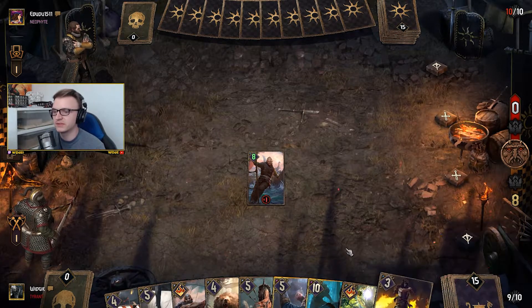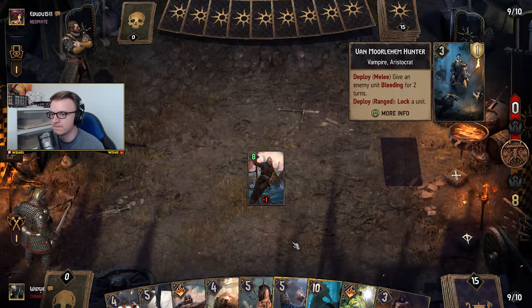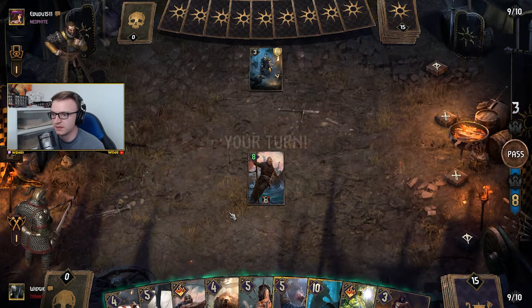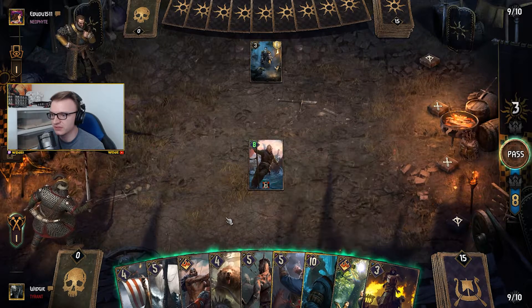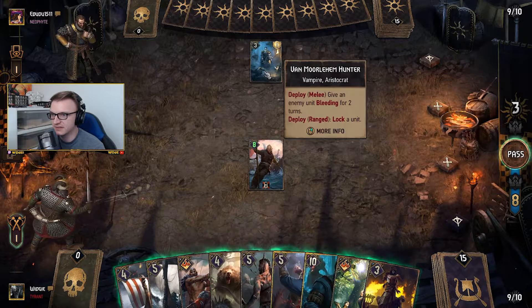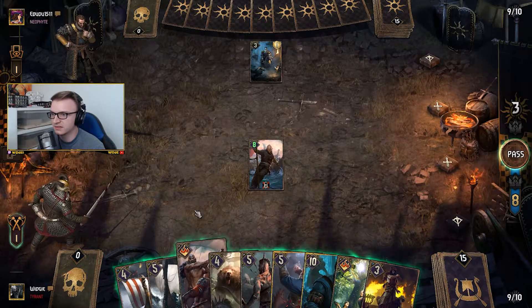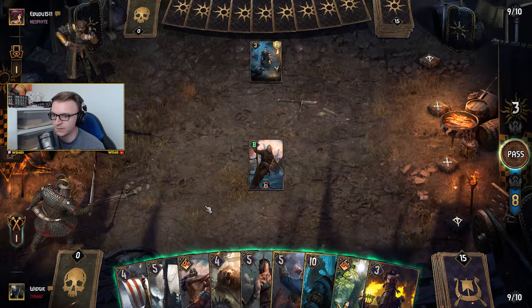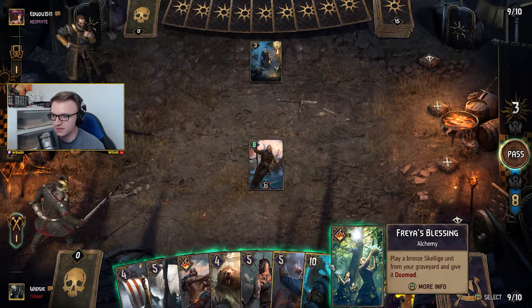I don't know what we'll use the Priest for because we don't have the Armadracker. He's locked it which is a shame. But we could put the bear down and give this guy bleeding. We could put the Priest on him and just let him take some of that. Put the warrior down — I could probably replace him with something.